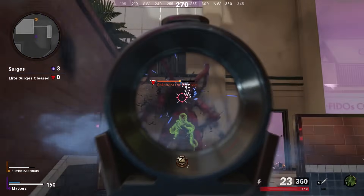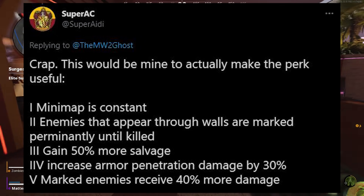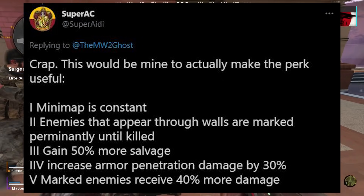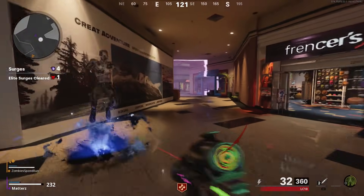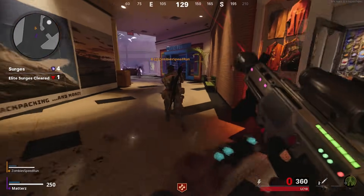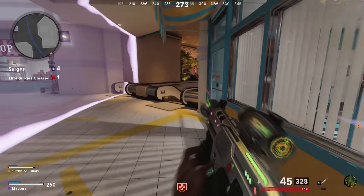Now let's go through some other ideas people have to change the Death Perception tiers to make them a lot better. One concept: Tier 1, minimap is constant. Tier 2, enemies that appear through walls are marked permanently until killed. Tier 3, gain 50% more salvage. Tier 4, increase armor penetration damage by 30%. Tier 5, marked enemies receive 40% more damage. This concept seems pretty good, though the percentages are a bit too high and might be overpowered. But that Tier 5 seems a lot more rewarding — making marked enemies take more damage as you turn the corner could be really cool.